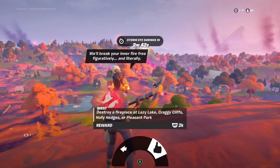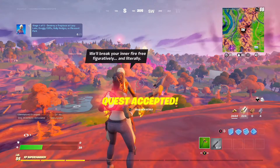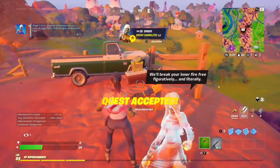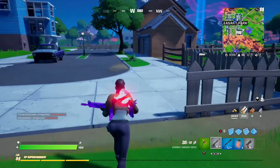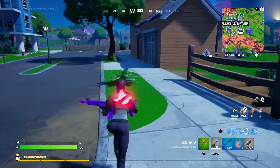We're going to take the quest from her: destroy a fireplace at Lazy Lake, Craggy Cliffs, Holly Hedges, or Pleasant Park. Quest accepted. I've come to Pleasant Park to complete this quest and I'm just going to go into the first house that I can see.